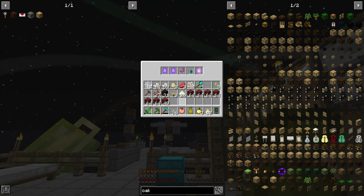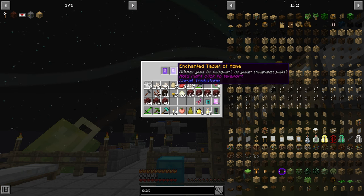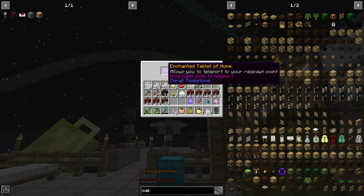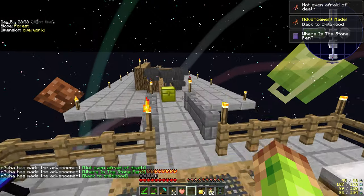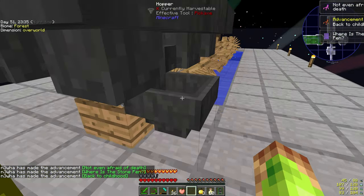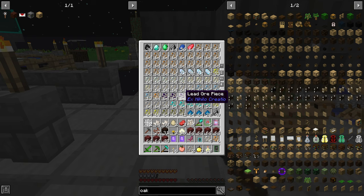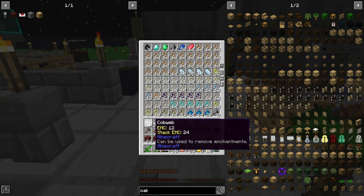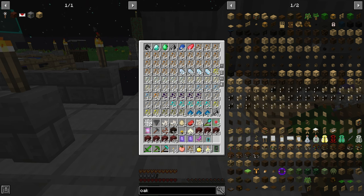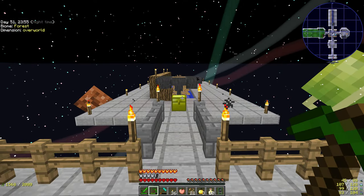It took a whole in-game day of killing random stuff — mainly spiders — being careful not to touch the pigmen so they wouldn't all aggro me. Opening loot bags is why you saw all that extra loot; I was chucking it on the floor because I couldn't find anywhere to put it. There are also enchanted tablets of home here that would have worked to get back, but I wasn't sure if they'd take me to my home base or the dimension respawn point.